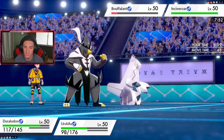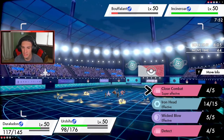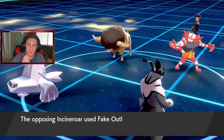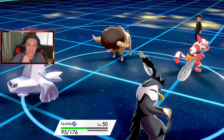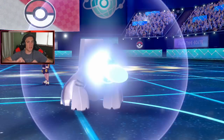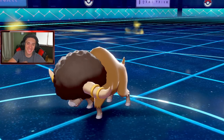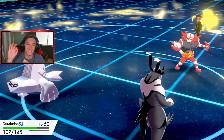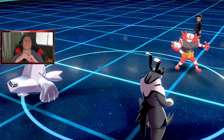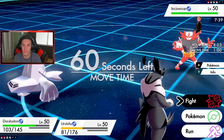I can't Detect, so I might as well take out Buffalant and go into Close Combat over on Incineroar. He does go after Urshifu — that's what I thought. Duraludon picks up the KO on Buffalant! Did we just pull this one out? That Max Guard definitely came up clutch — huge! That was huge. Now it's a 2v1 situation and if I can hit with Close Combat, Incineroar is dead.